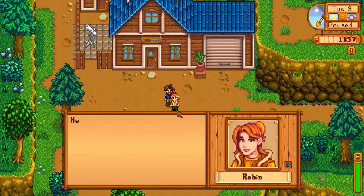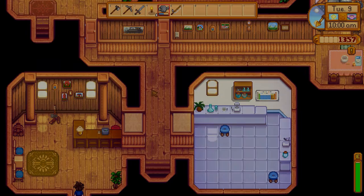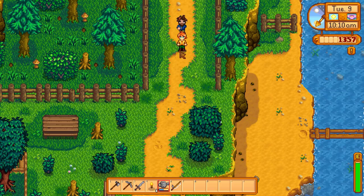Wait, wait — we wanted to talk! 'Hey, if you need any materials or blueprints, my shop is the place you're looking for. Plus your business supports the local economy.' We wanted to buy something — now you're not here. Hello? 'Sorry, shop's closed for the day. I'm at Caroline's for athletic aerobics club.' What?! We're going to the aerobics club.